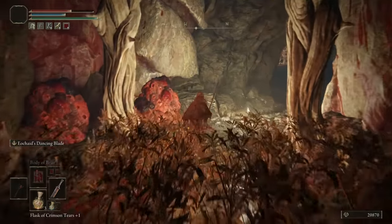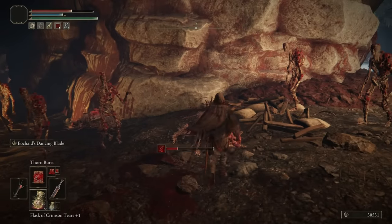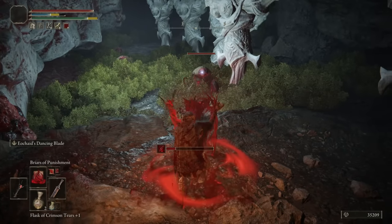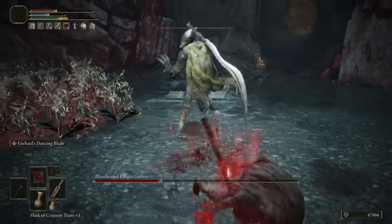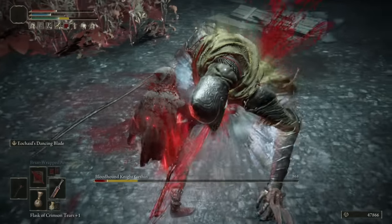This is now a blood-soaked area with all sorts of blood-oriented enemies, even the captain prelates. I took this opportunity to try some new sorceries, and well, they look kinda cool but were not really all too useful. Bit ironic that all blood enemies bleed very easily. I really hoped that they would have changed the Soldier of Godric to some blood-infused type boss, but instead there was another bloodhound knight down here.